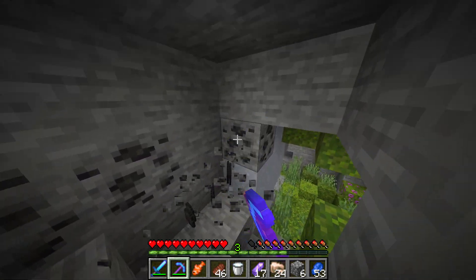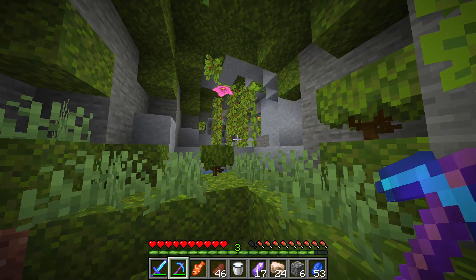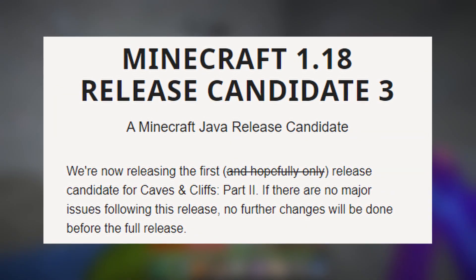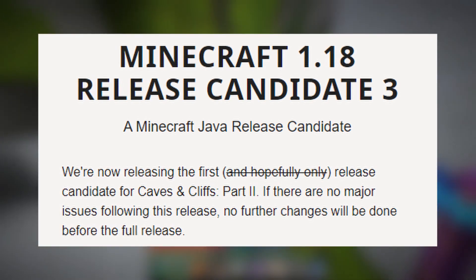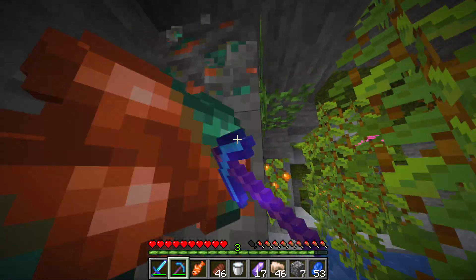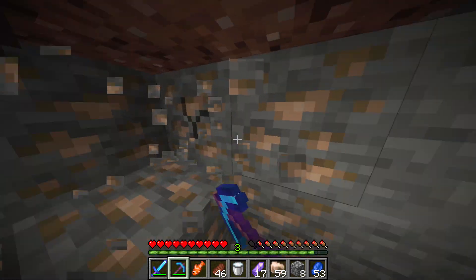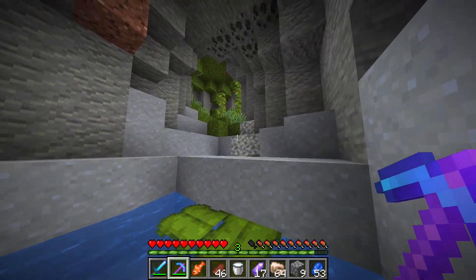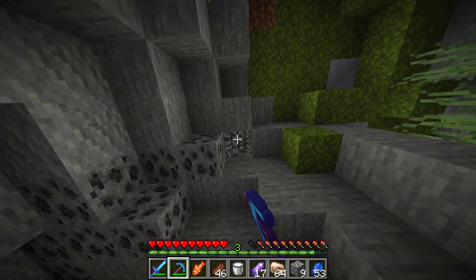The final release candidate we need to talk about is the one received on Friday the 26th of November. The patch notes stated: 'We're now releasing the third and almost certainly last release candidate for the Caves and Cliffs update part 2. If there are no major issues following this release, no further changes will be done before the full release.' The one bug fix in this release candidate was blocks losing their loot after despawning — just one change, which indicates this will most likely be the last version of 1.18 we receive.